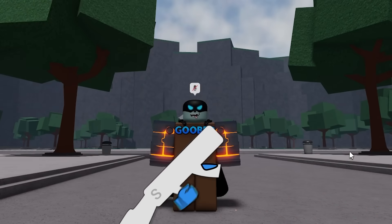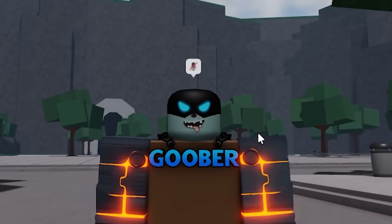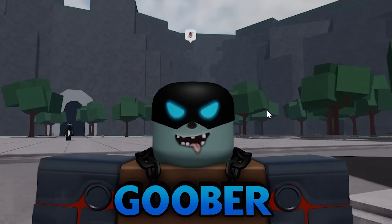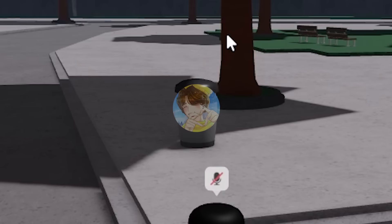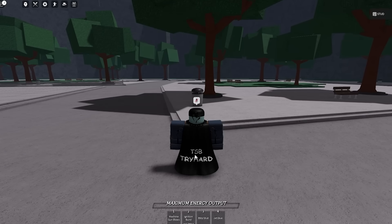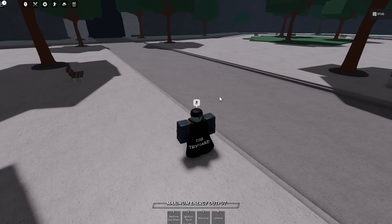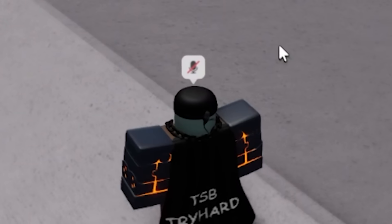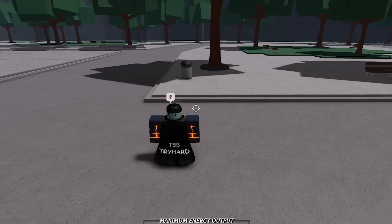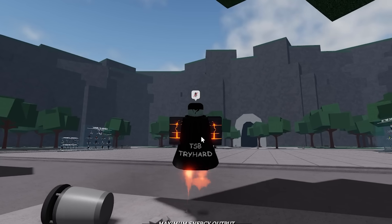Let me show you how to do this Genos glitch where you can literally fly in the air. First things first, you can do this in a public server or a private server. You're going to want to find a trash can, then jump in the air and use Ignition Burst right next to the trash can. Once you use Ignition Burst, spam your mouse - jump, hit, and spam your mouse - and you're flying.